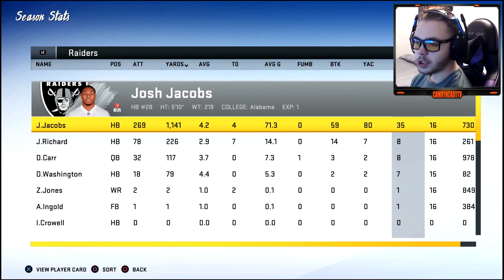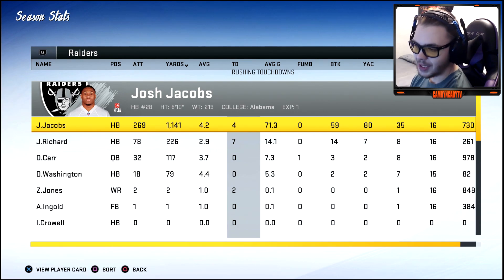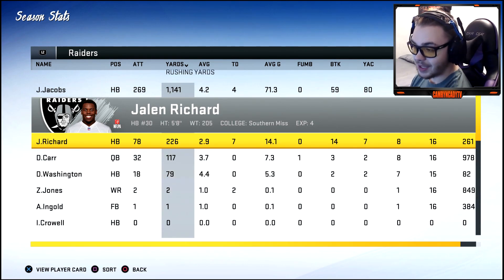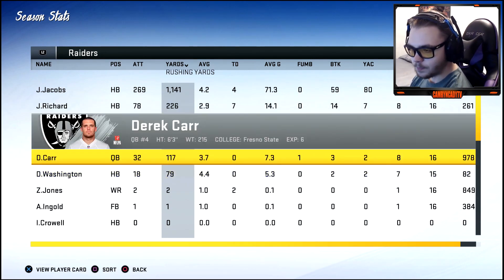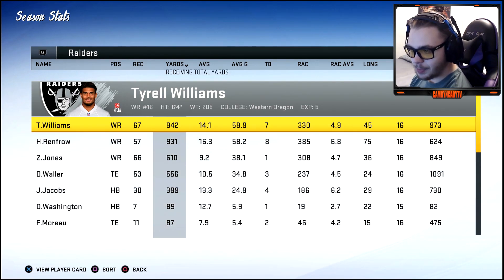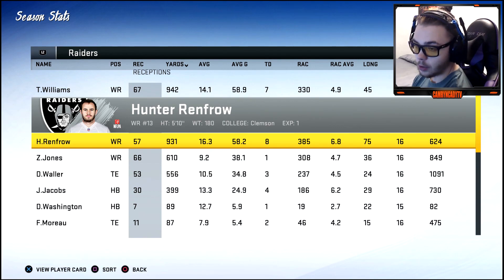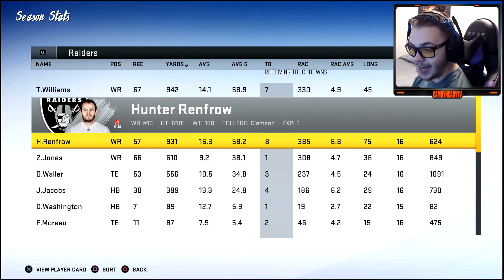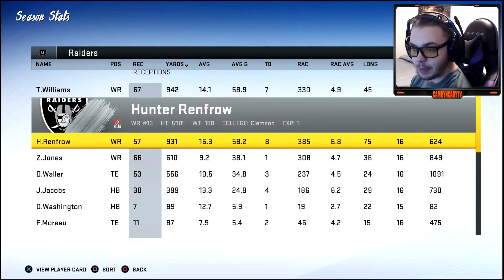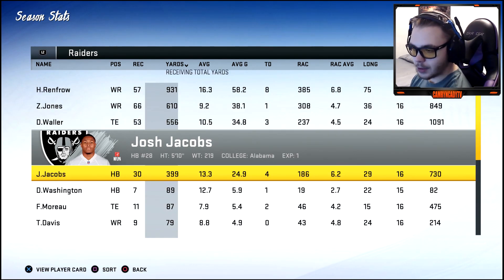Rushing: Josh Jacobs had a pretty nice year — 1,100 yards, 4.2 average, but only four touchdowns. Jalen Richard took some carries and had 78 carries and seven touchdowns, probably getting some red zone work. Receiving: Hunter Renfro had a monster year — 57 receptions, 908 yards, averaging 16.3 yards per reception. Williams had 67 receptions for 900 yards and seven touchdowns.